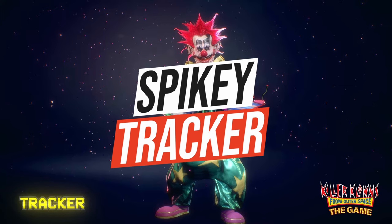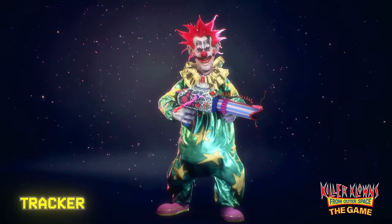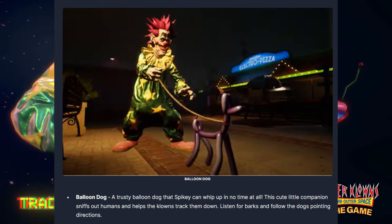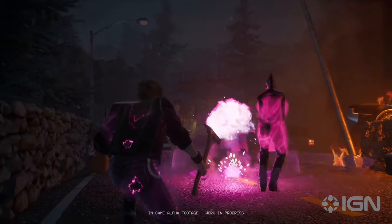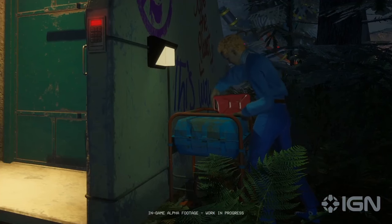Next up is Spiky, who belongs to the Tracker class. He's more of a support character that can track down humans pretty well but will rely on a teammate to help him kill them. His ability is the balloon dog — whenever you place it down, it will track the next human in the vicinity and you can follow the dog's directions to find them. He also has an invisible car to move around the map faster, though he can't drive into buildings, so he'll have to get off to chase someone inside.